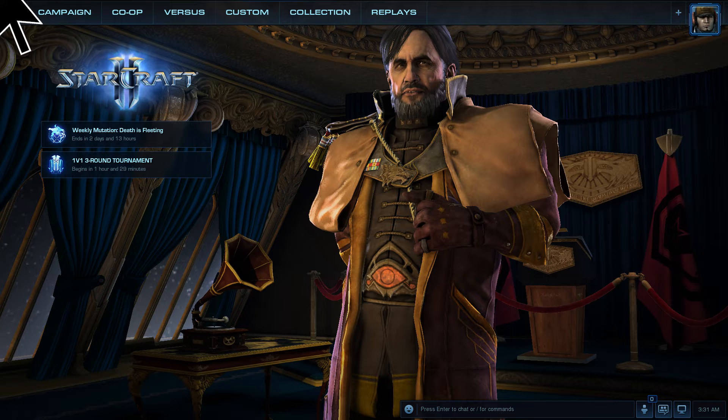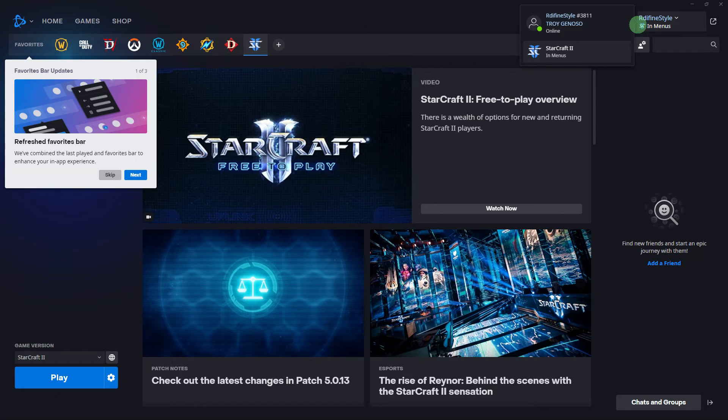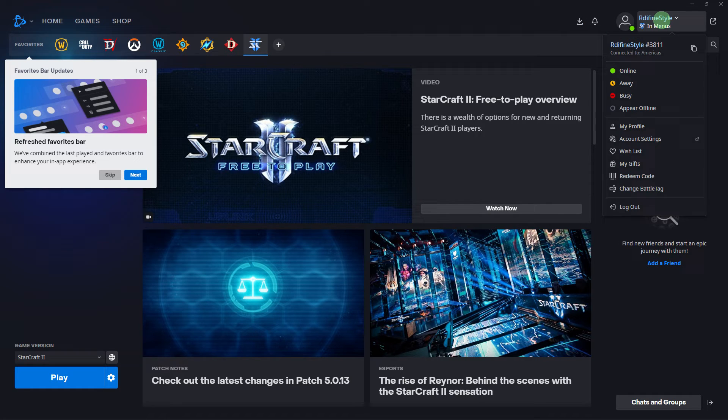Firstly, start the StarCraft 2 game client on your PC. If you're already logged in, you can skip this step. Otherwise, you'll need to log into your Battle.net account. Once logged in, go to the settings menu by clicking on your profile name in the top right corner. From there, choose Appear Offline.